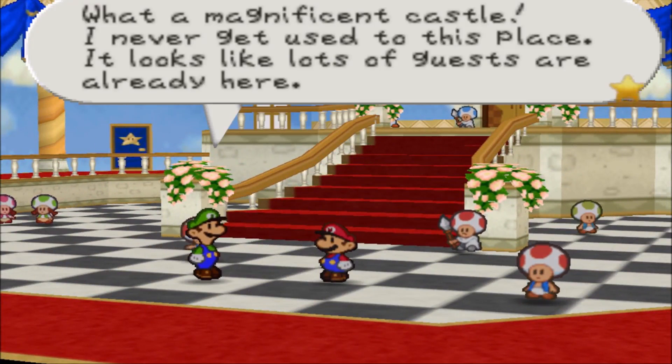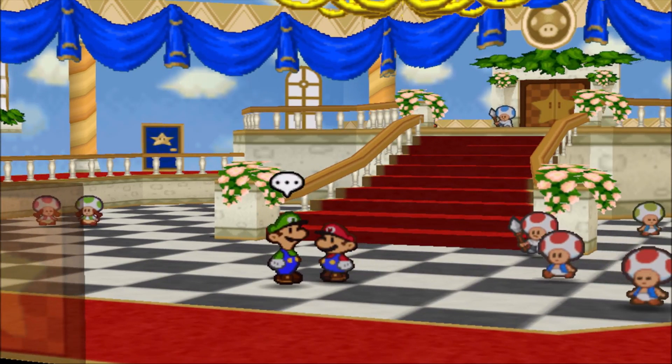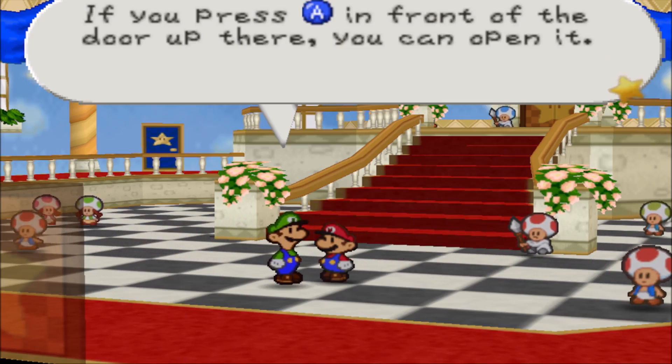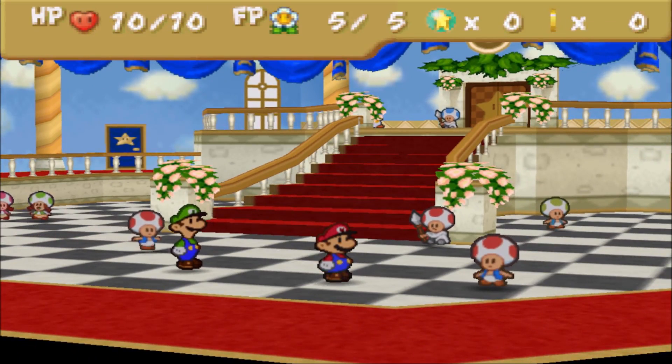Arriving at Peach's magnificent castle, Mario mingles while Luigi searches for adult entertainment. Pressing up on the C stick brings out your stats - we have HP which is health points, FP which is flower points for special moves, Star Points which are essentially experience, and in the upper right corner is the coin count, basically currency.